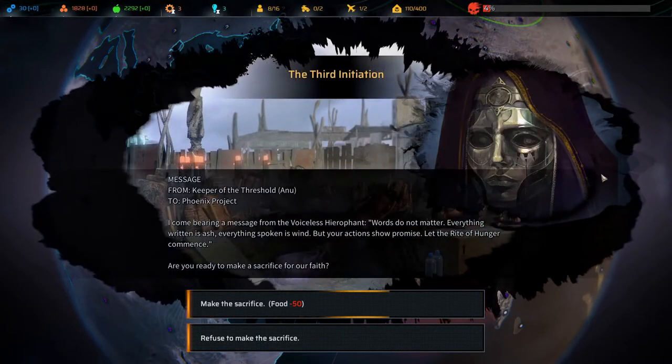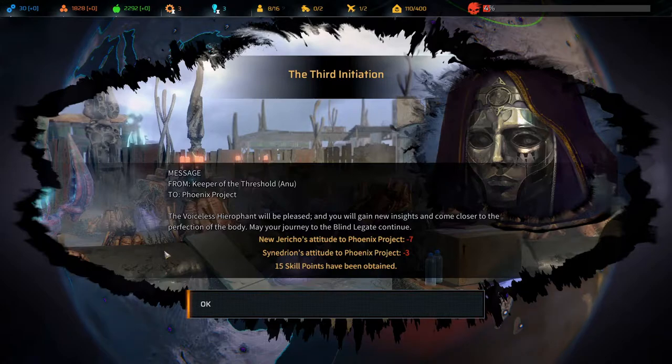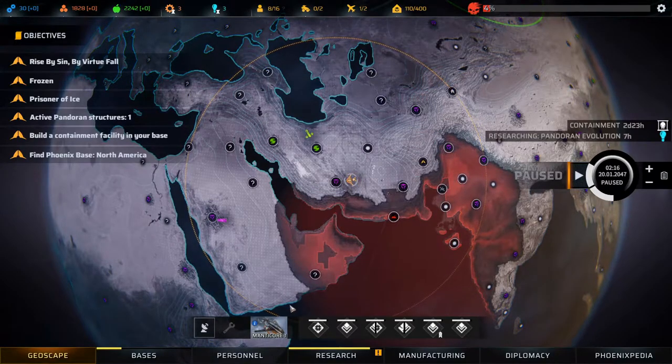I come bearing a message from the Voiceless Hierophant: words do not matter, everything written is ash, everything spoken is wind — but your actions show promise. Let the Rite of Hunger commence. Are you ready to make a sacrifice for our faith? We have tons of food, so let's make the sacrifice. We want to get up to 50 with them because then they'll share all their tech. New Jericho really didn't like that, nor did Synedrion — and we got 15 skill points, which is okay but not really what I was hoping for.